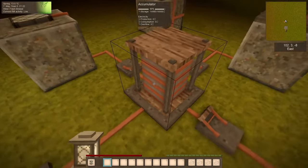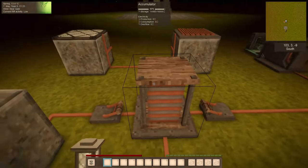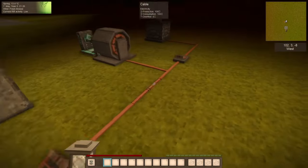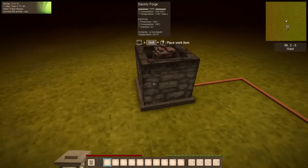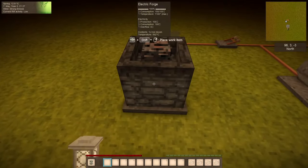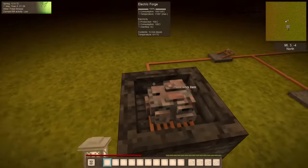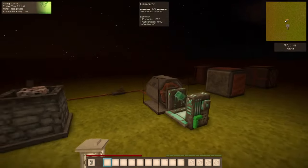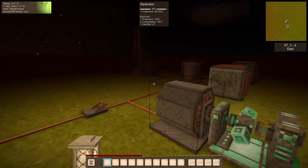But we have this accumulator, which has excess power accumulated in it. So we can click on the switch, and now we can see that the temperature of the electric forge has jumped to 1100. That means this iron bloom will be smelted and we can actually use it.